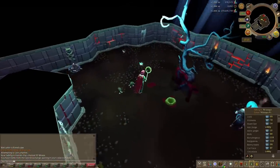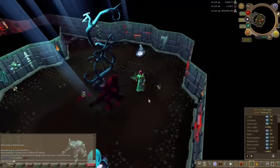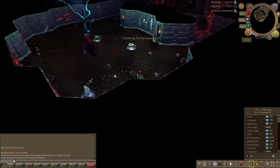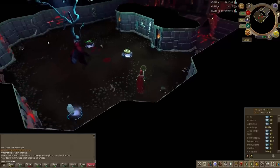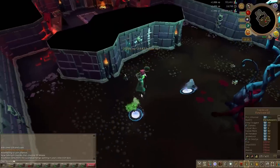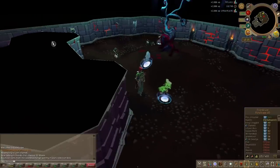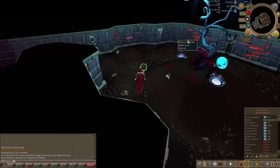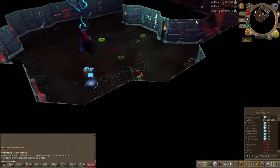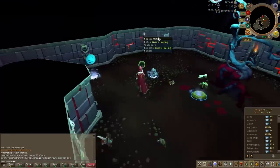I spent three hours here and got 2.4 million profit on average per hour. I walked away with 7.4 million profit in three hours. The reason I did three hours is because one or two hours might look like luck, so three hours shows it's a genuine average. I also gained around 50,000 Hunter experience, so all of that together is not a bad profit — and hopping worlds without moving at all is quite simple.